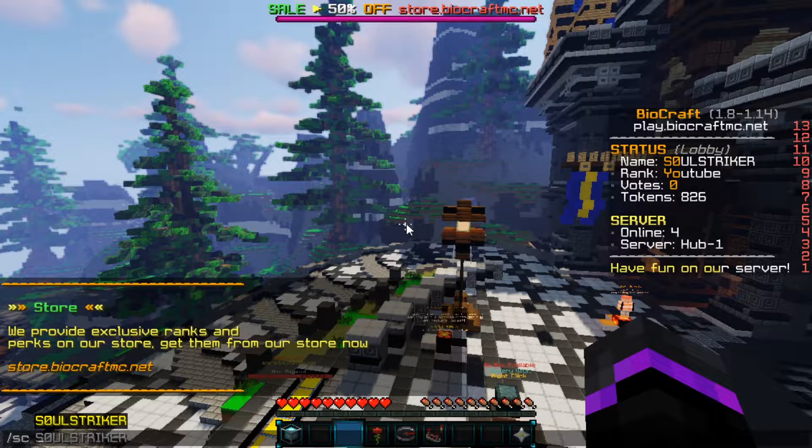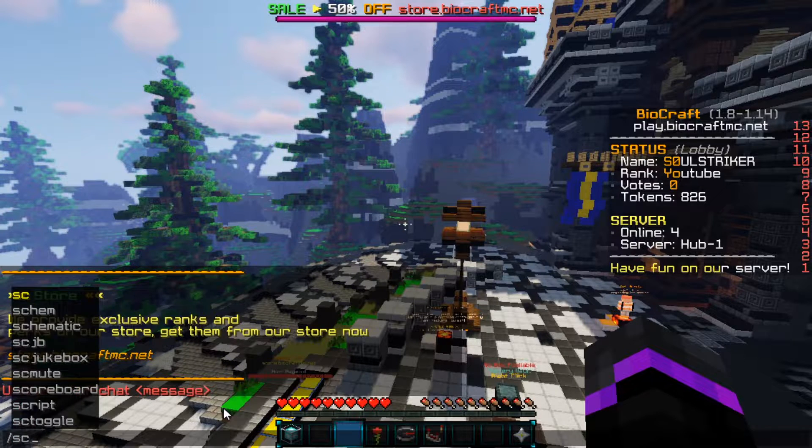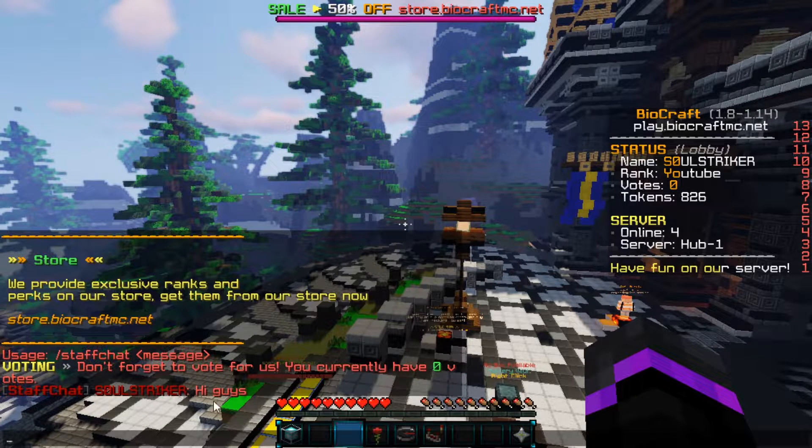So this is a pretty simple plugin. There is just a staff chat command, and then you can press enter, and you can toggle your staff chat as well. So you can do /sc and then have a message — we'll just say hey guys, hi guys — and that will send to all the staff as long as they have the permission nodes.